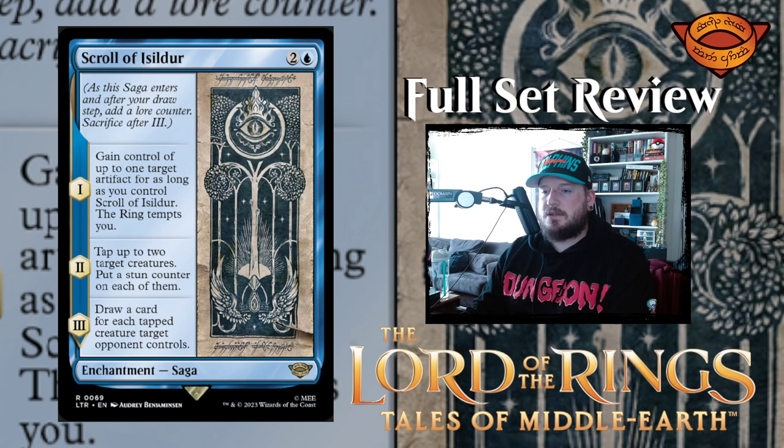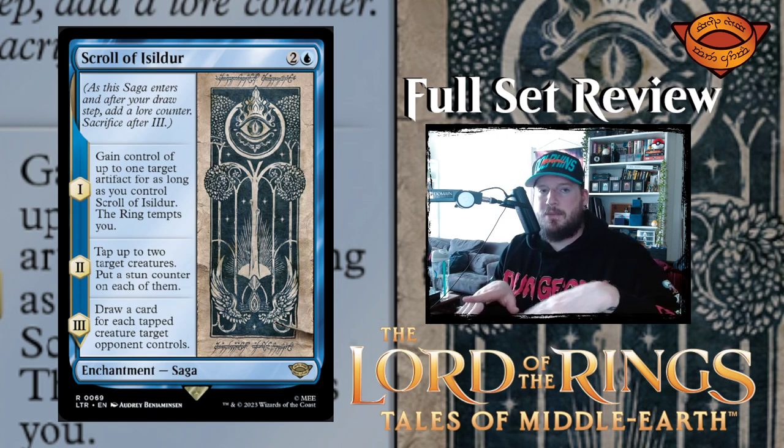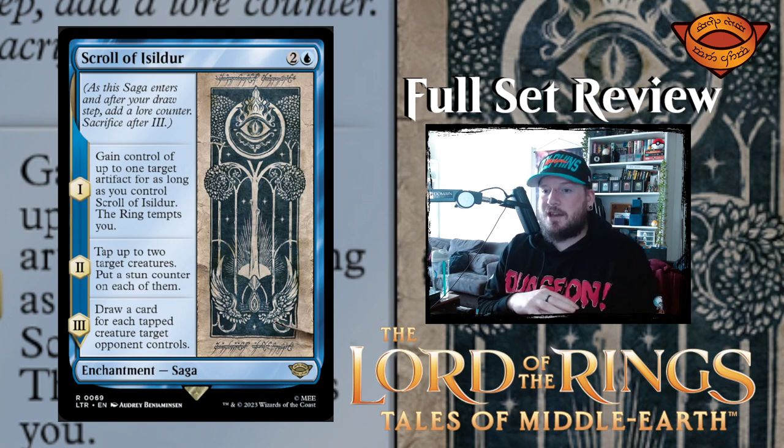Next up we have Scroll of Isildur — two blue for an enchantment saga. Chapter one: gain control of up to one target artifact for as long as you control Scroll of Isildur; the ring tempts you. Chapter two: tap up to two target creatures, put a stun counter on each of them. Chapter three: draw a card for each tapped creature target opponent controls. So if someone leaves a couple things back as defenders, you can tap them and they've got a fully tapped board — maybe draw three, four, upwards of eight or nine, ten cards even. I like that.